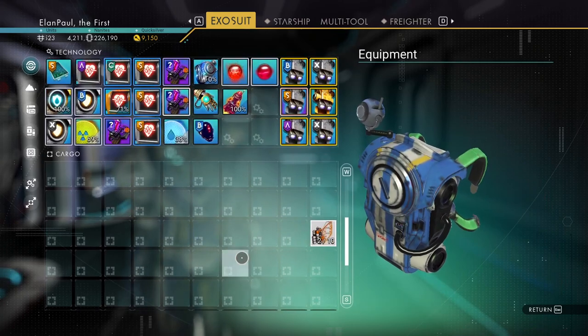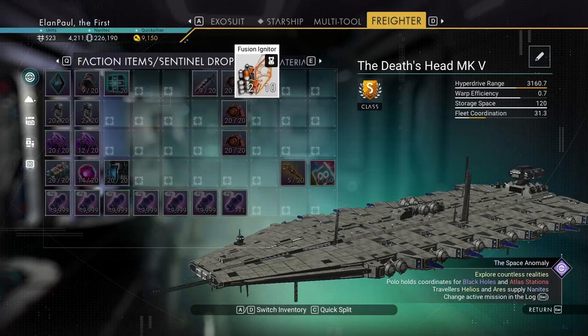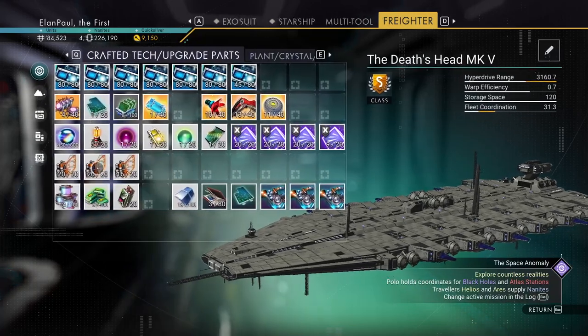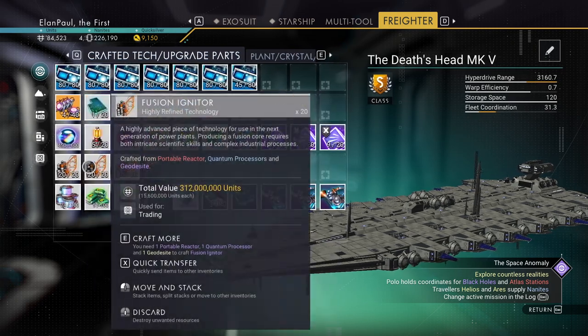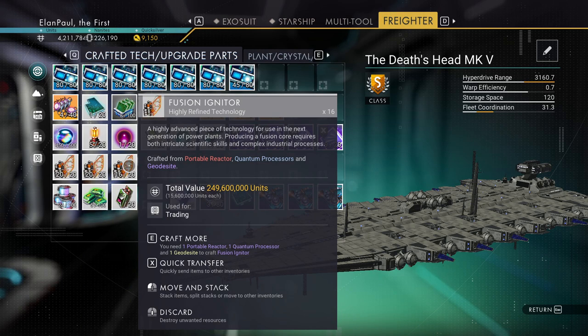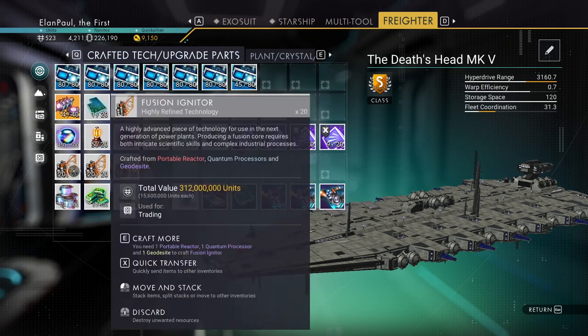I know — I have two of them. Actually I've got a few more than that, just to be clear. One stack of this is worth 312 million. So almost three stacks — 850 million I have right here. And if I create more of those, I can get myself a cool billion credits with just that alone.